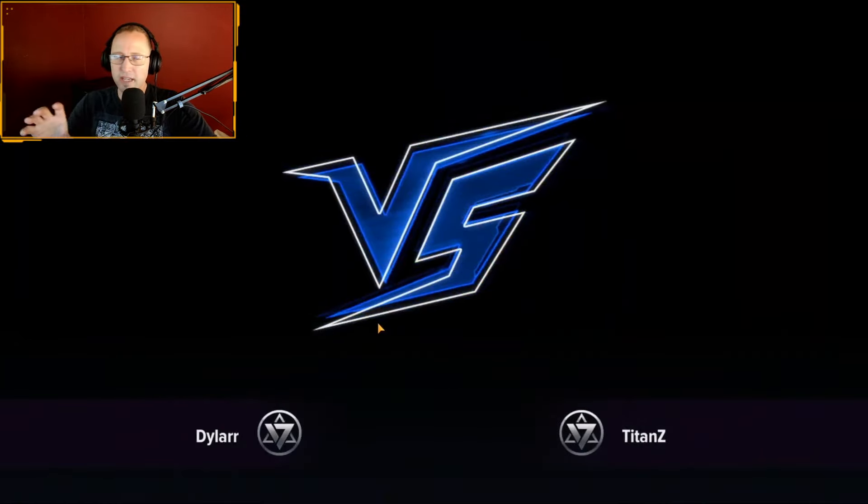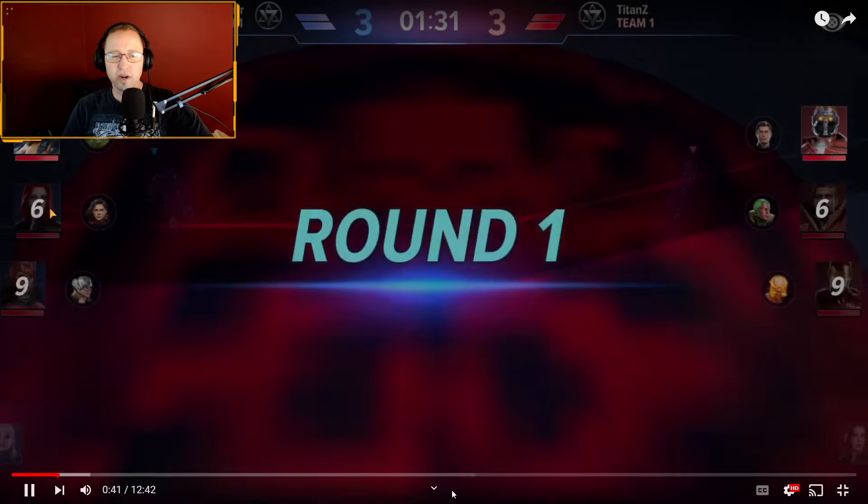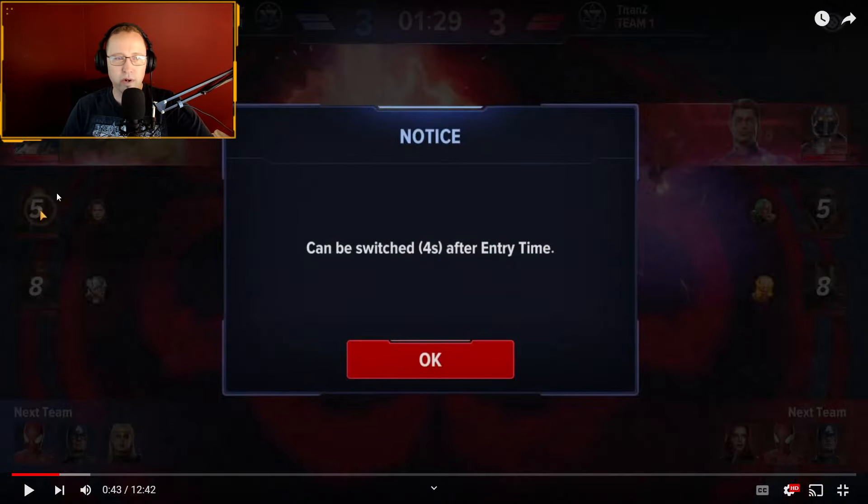This is a visual bug — it should show the characters going against each other. Now here's a trick: you see how I clicked on Black Widow and it says it can be switched four seconds after entry time? You don't have to watch the battle from the default overhead display — that view is really boring and not clear what's going on. You can click on any of your characters or any of their characters to pivot to that character's point of view in the battle, and then switch the camera angle to follow along.